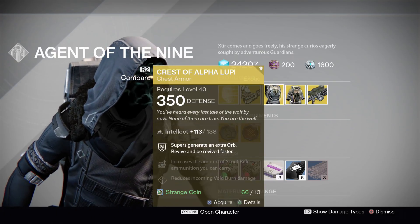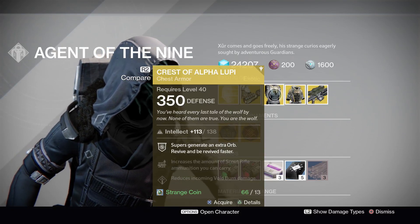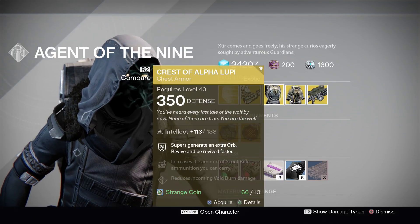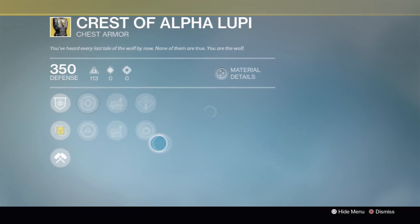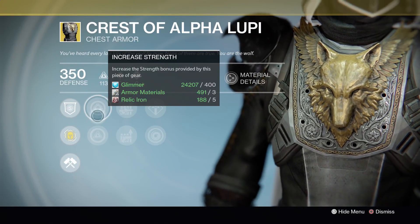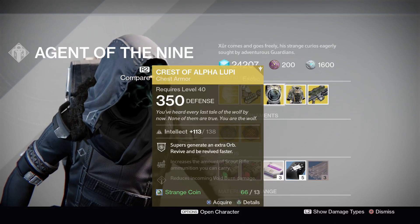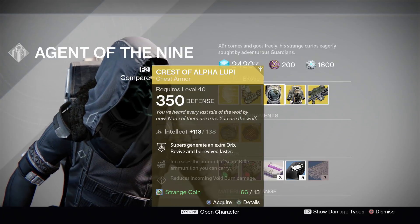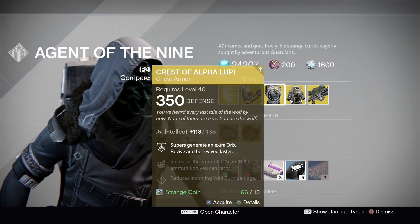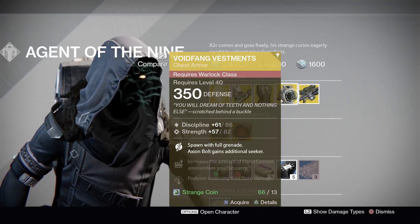Next up for your Hunters, we have the Crest of Alpha Lupi. Most of you probably already have one — this one comes with a straight intellect roll with a maximum of 138, which I believe is capped for this piece. Its second stat boost is strength. Keep in mind the Crest of Alpha Lupi is still very viable in 3v3 game types where revives are important, such as Trials of Osiris.